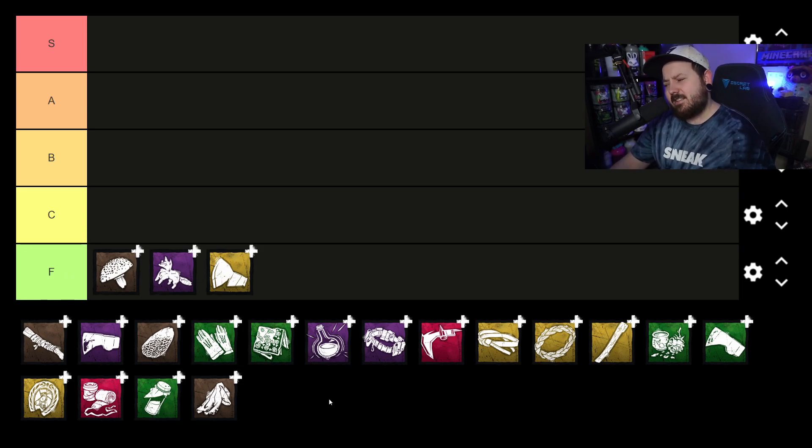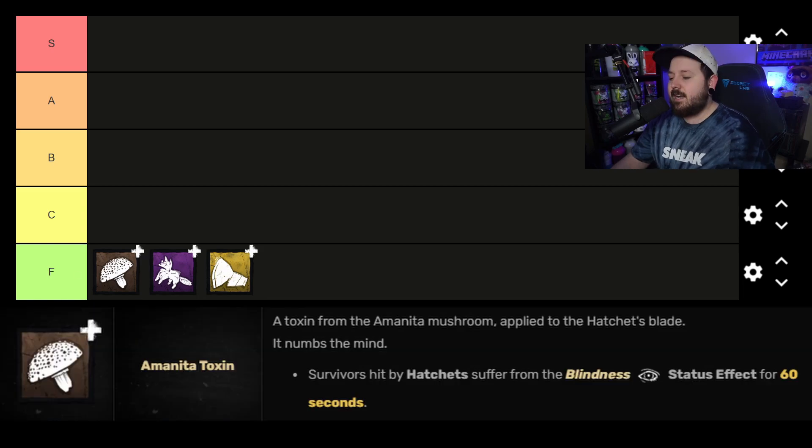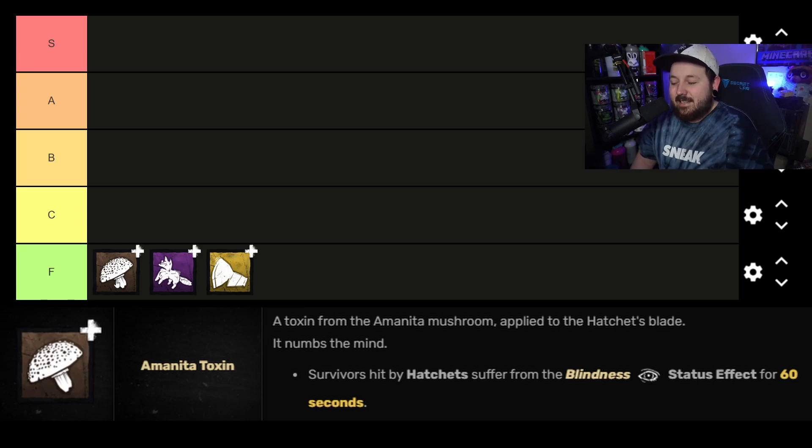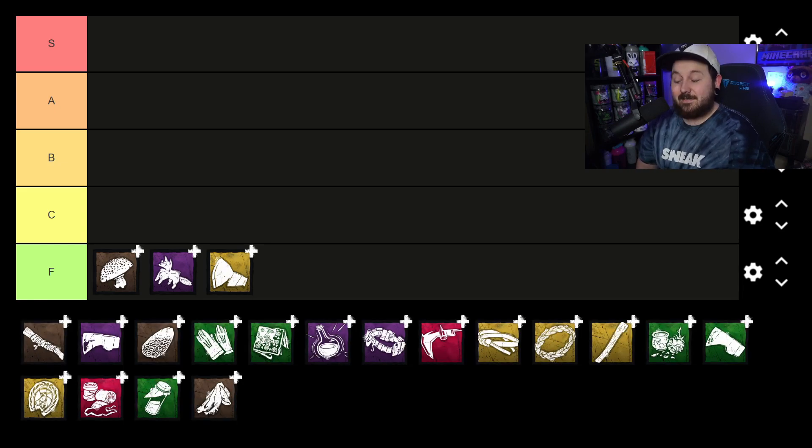Our last F tier add-on is the Amanita Toxin — a brown add-on, but my only brown that's down this far. Hitting a survivor with a hatchet makes them blind for 60 seconds. Blindness is a cool effect but it's heavily countered by survivor communication — just because Steve is blind doesn't mean Nancy can't tell him where the hook is. I tested this on stream and asked survivors about it; they said it mostly just messed up their Windows of Opportunity. That's not enough value.